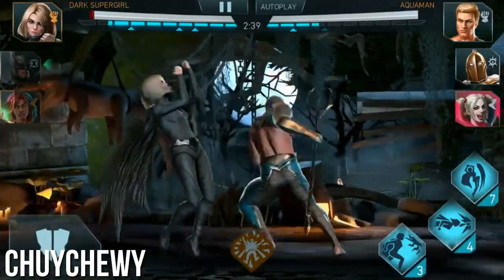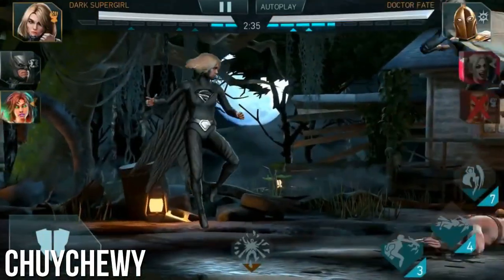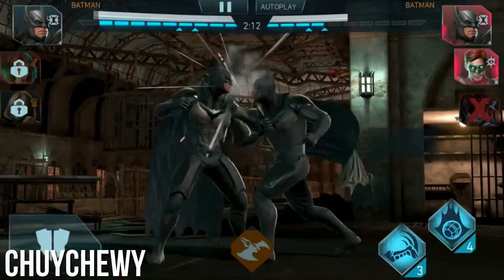Her ability three — she performs a quick close-distance set of strikes that knock down the opponent. Again, it's really big damage. The coolest thing about Supergirl is actually her passive ability, as these things usually are.